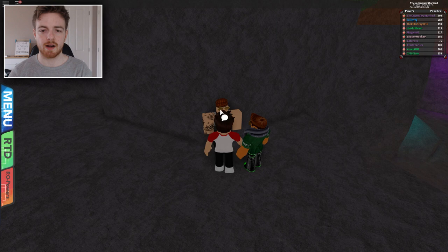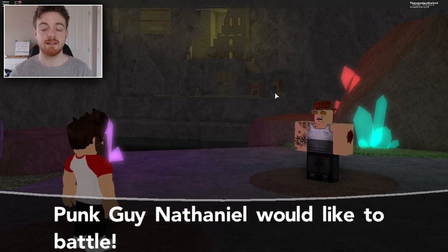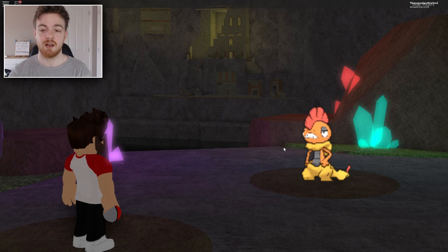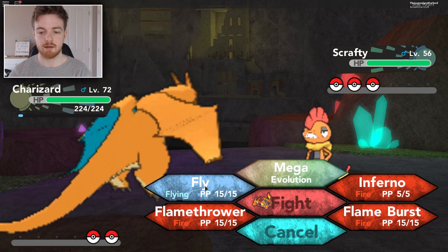And this guy on the right — I think his name is Nathaniel — we are going to battle him. Let's battle this guy, and this is the trainer. This is the trainer that we need to fight in order to get the EXP. So he sent out Scrafty here, I have my trusty Charizard, and I'm going to use Fly.